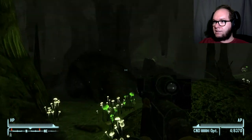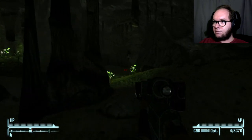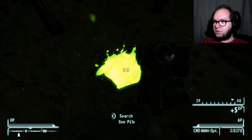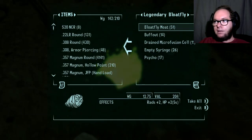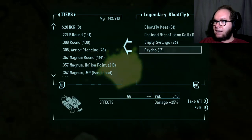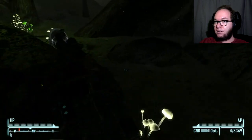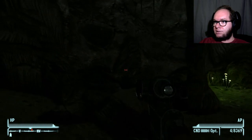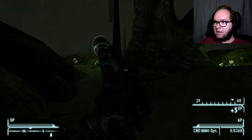I just remembered to use those implants — I keep forgetting to. There's not really been a need to use them. Look what happens if you search what he used to be — he will make himself a goo pile no matter what when you kill him. 51 pieces of blowfly meat, 14 buff outs, 17 psychos, 21 empty syringes, and even some drained microfusion cells. So what's implied is that the thing was super experimented on with buff out and psycho and something else.